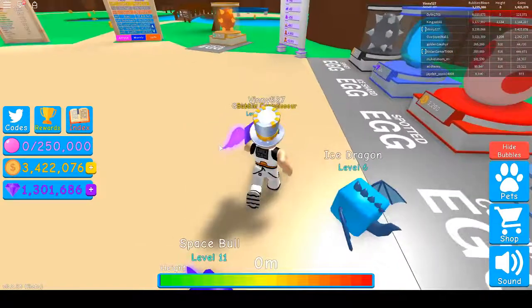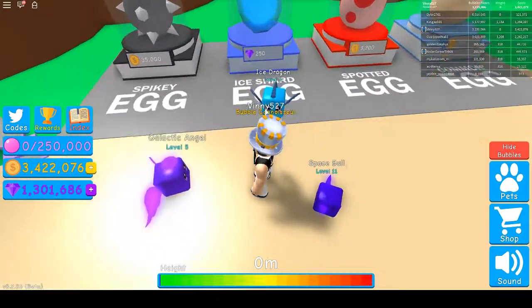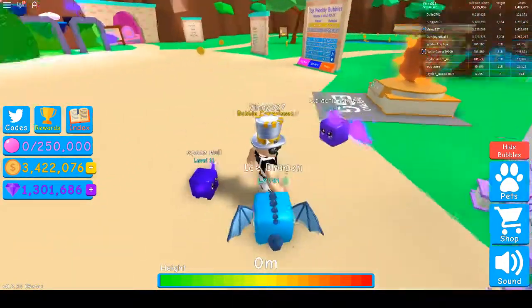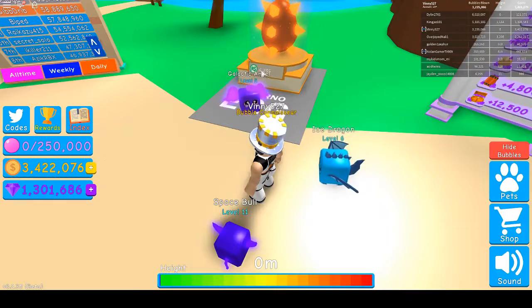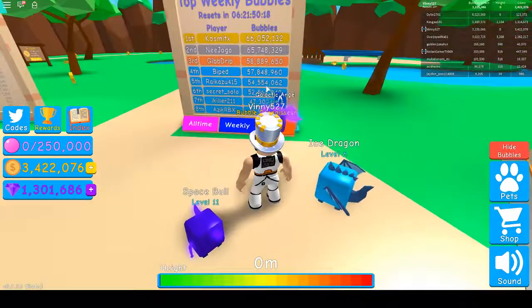You can buy coins, and if you want to spend gems you can buy the ice shard eggs. You can buy gems here, you can get an inferno egg here, but that's going to cost you real money — Roblox money. Top weekly bubbles.